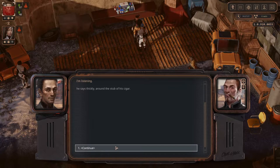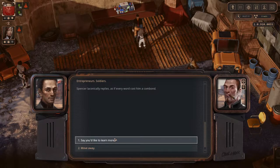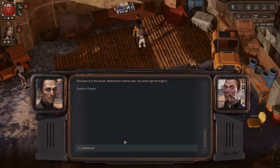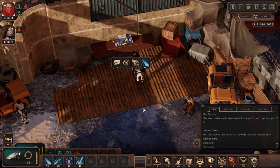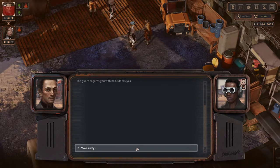The mighty man gives you — I'm listening. The silver gives you a cursory glance. I represent the Phalanx. Entrepreneurs, soldiers — fighting Nakamura's monopoly on power. The base is in the south — Maelstrom's there now. You won't get through it. Interesting, so there's staff actually fighting the government. Good day to you.